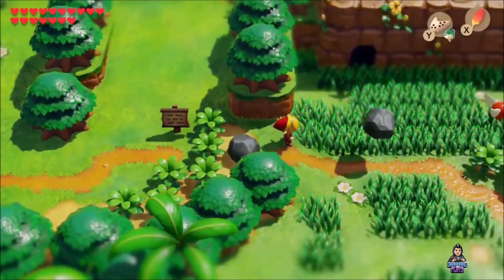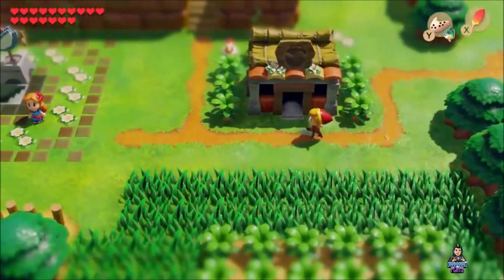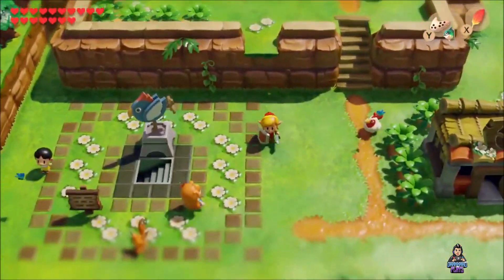As we all know, the very first Link's Awakening came out during the 1990s for the Game Boy, and ever since then it has been a fan favorite. Now, fast forward to 2019, the Nintendo Switch released a remake for Link's Awakening.